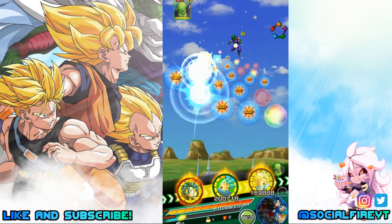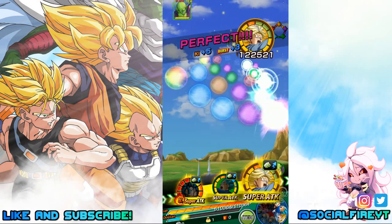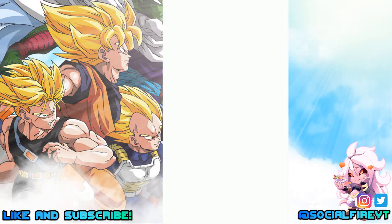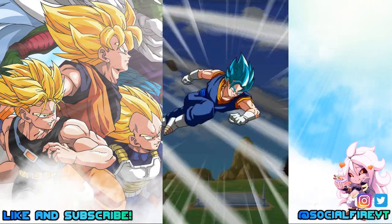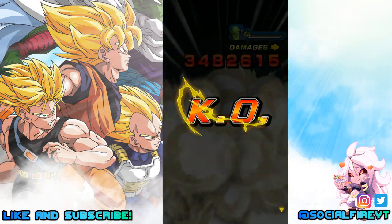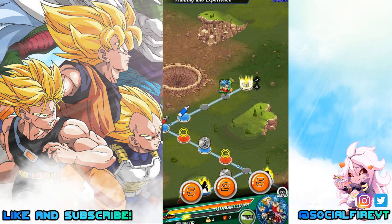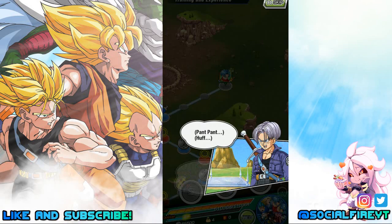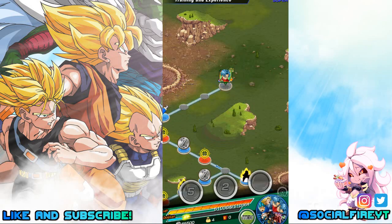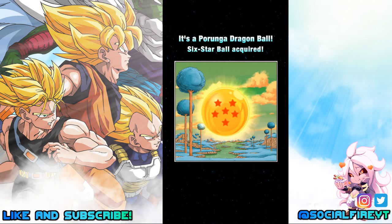We'll just run through this part. Quick KO there. We want to finish the fight and complete the map. Once you complete that, the six-star Dragon Ball should appear.